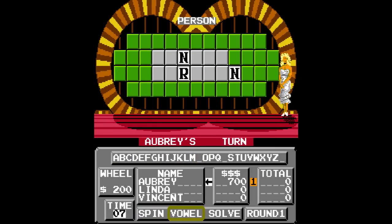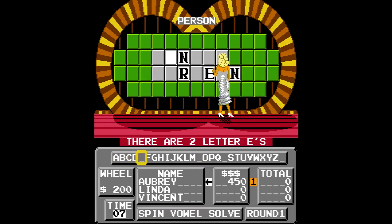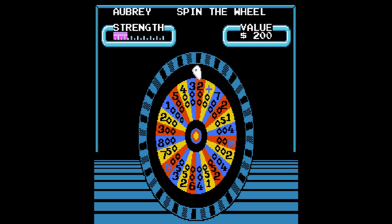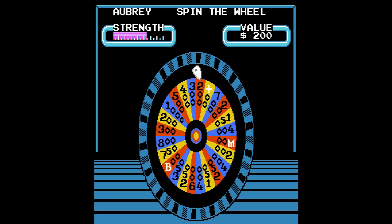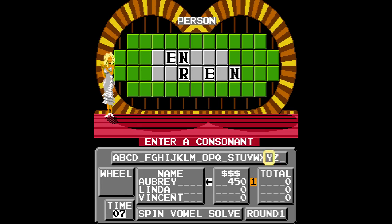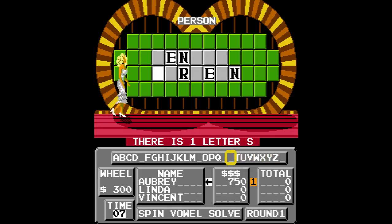I'll buy an E. Double up — there's two. There is two. 300 N. Is there an S? There is.